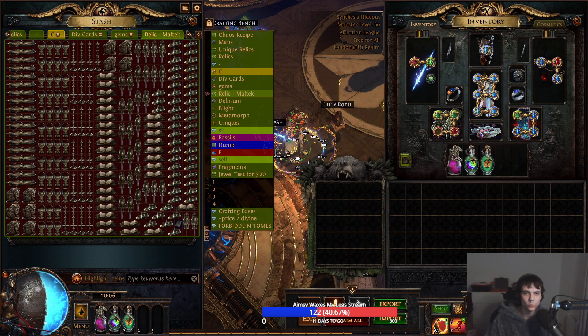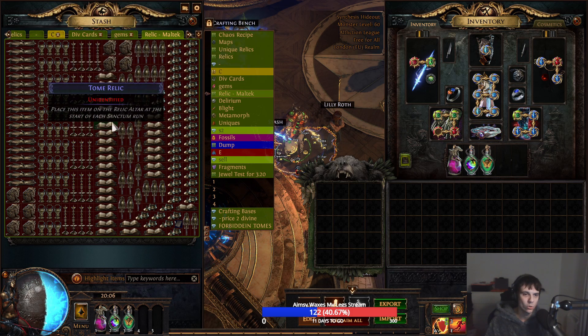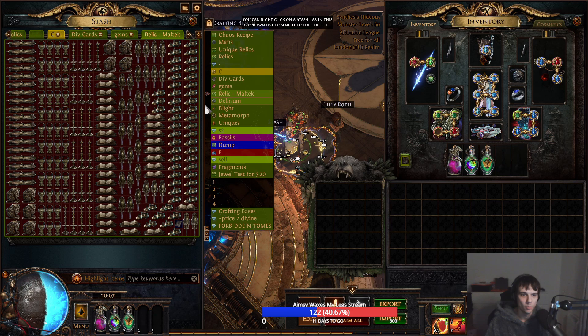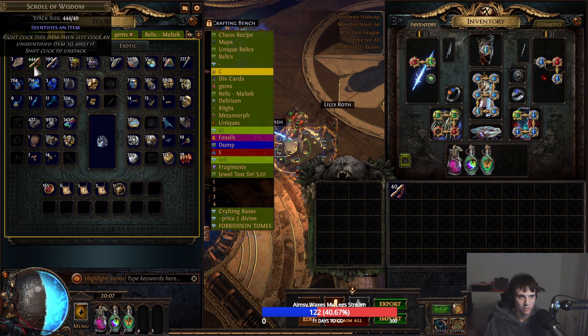Hey, welcome to a new video. Today we're going to be hunting a full quad tab of sanctum relics. This is a byproduct of one of the farming strategies I'm using to farm sanctum. Multi-care's been running a full quad tab because I've been super busy over the past week or so, and we just want to see whether we're going to make some fat stonkeys from it.